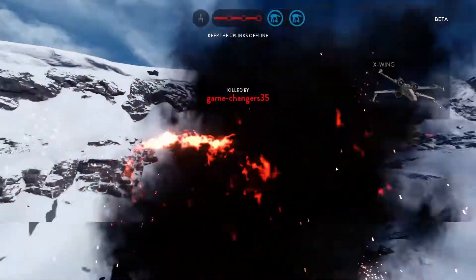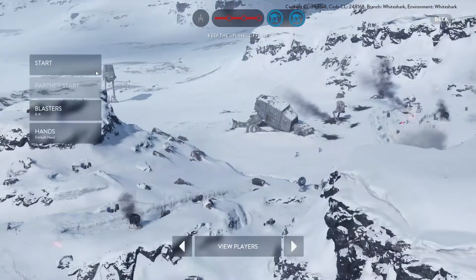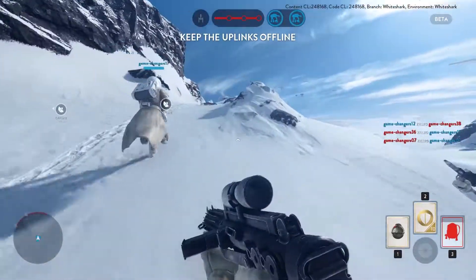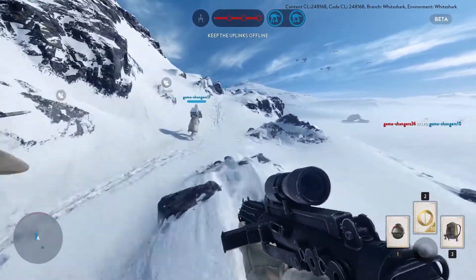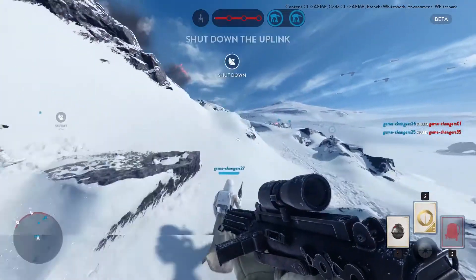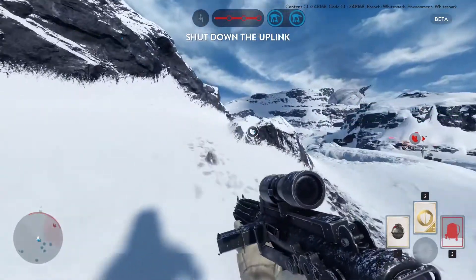The walkers move ever onwards, and at about five minutes each round they will pause while the rebels get a chance to do as much damage as they can. Progress is defined by the two circles at the top of the screen — the health of the walkers themselves. If the walkers are alive when the round ends, the Empire wins. If they both die, the rebels are victorious. It's pretty simple, but interesting nonetheless.